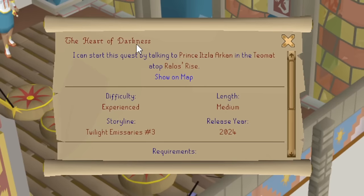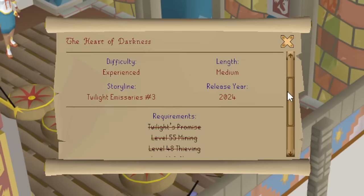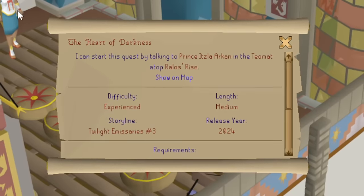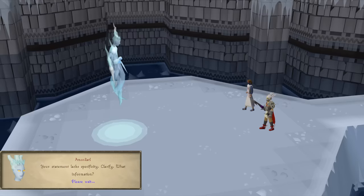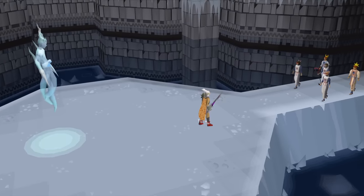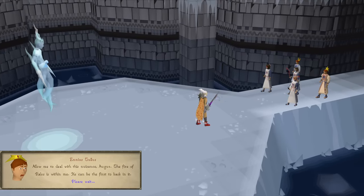Before we can even access the boss, we have to complete the quest The Heart of Darkness, which I have all the requirements for. It doesn't seem to be a very difficult quest, so let's get going. And there it is — the final boss fight of the quest, the actual boss we're going to be doing for this on drop rate as well. I have a pretty scuffed setup with a Void Waker weapon right now, but shouldn't be too bad.